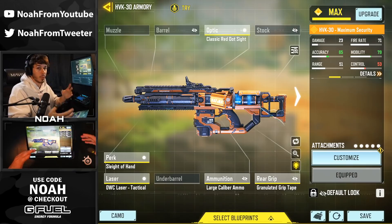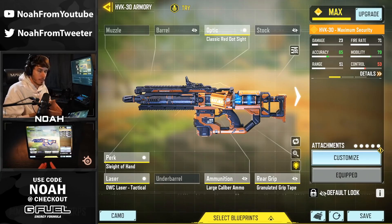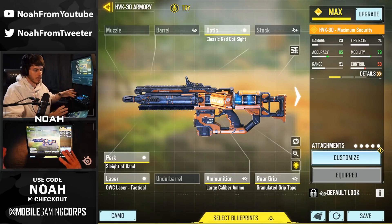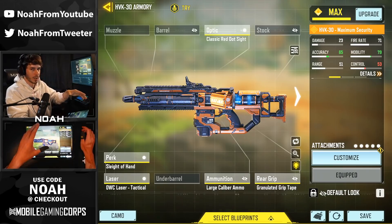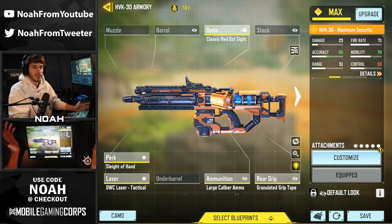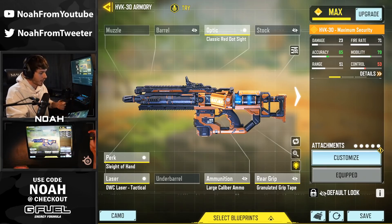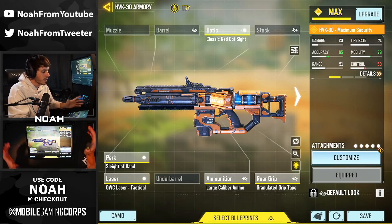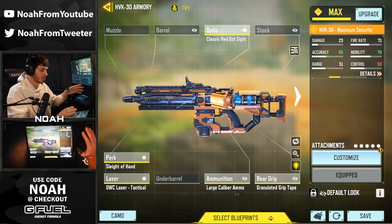This is the build we're going to be using in the video. This isn't what I'd normally recommend for the HVK, but because the large caliber ammo is bugged, we just kind of threw stuff on to play into that. The large caliber ammo gives it those weird hit box multipliers. I also found out in a public match that outside that 30-meter range you literally don't get hit markers — the bullets just fall off the face of the earth. So we have to play aggressive. I threw on Sleight of Hand for faster reloads, since the large caliber ammo only has 24 rounds per magazine — we could only get about two kills before reloading. I've got the OWC Tactical Laser and granulated grip tape for bullet spread accuracy and ADS time, and the classic red dot for clarity.